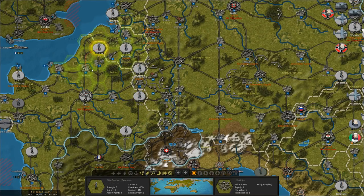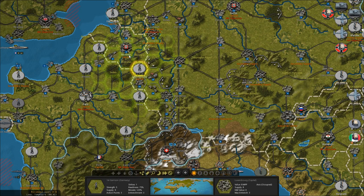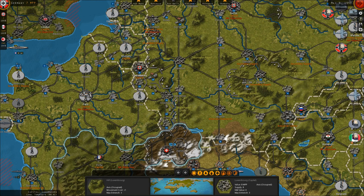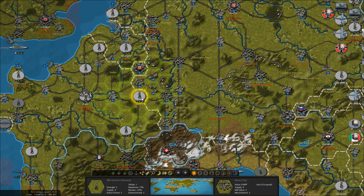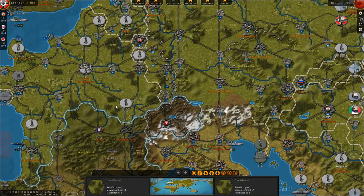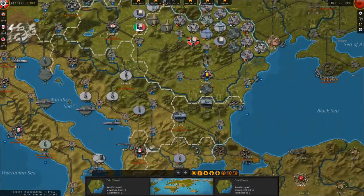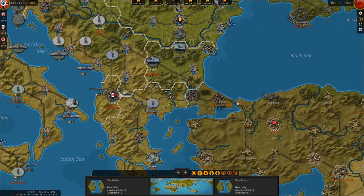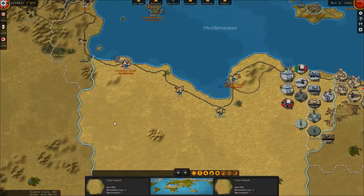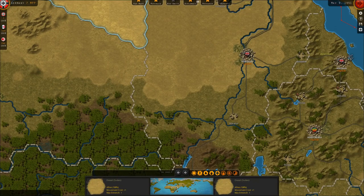We'll deploy them in the north and move these guys from Lille. I'm not really too worried about Brussels or Luxembourg rising up against us. We'll move those units around a bit. The Italian fleet will be reinforced next turn. The desert core has moved into position and some troops down here have been destroyed.